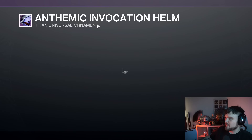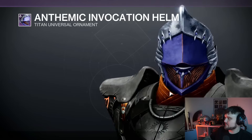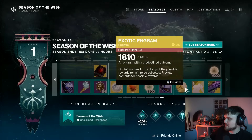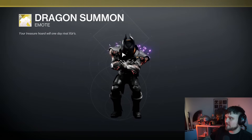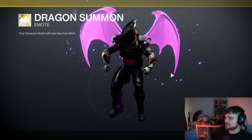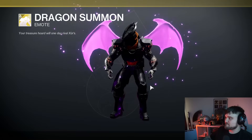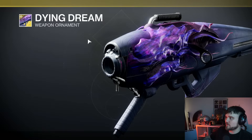And then we have the helmet — love that, looks really cool. I feel like the Titan helmet is the best-looking one this season, but let me know which one you like the most. Then you're also going to get the Dragon Summon emote — that's pretty cool. And then we've got the Dying Dream weapon ornament — I like that.